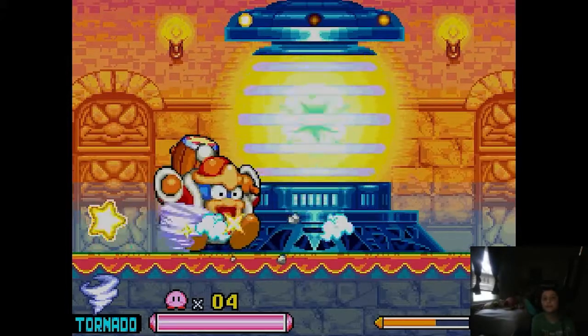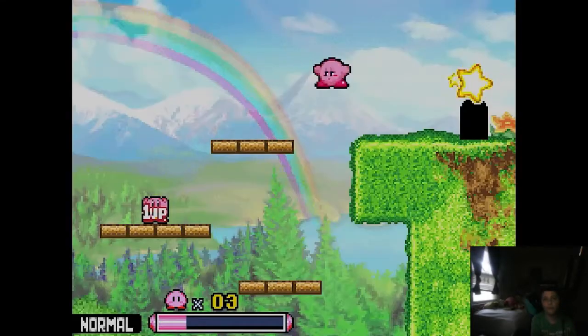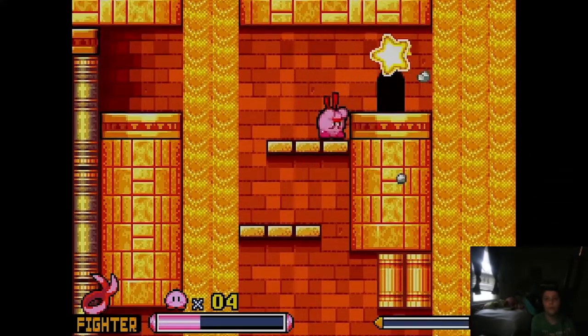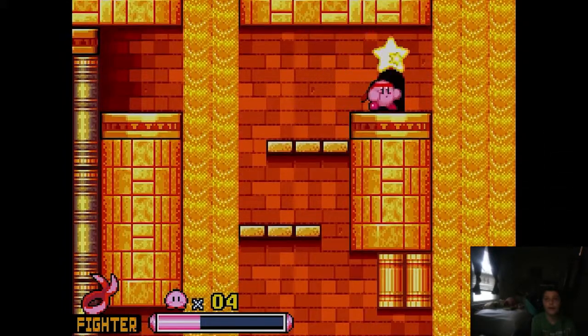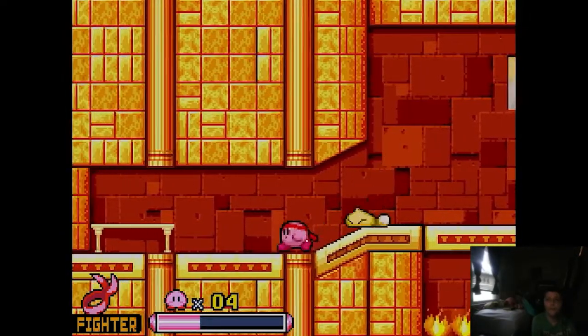Our rules today are as straightforward as ever. We are looking to reach the end of Kirby Squeak Squad without jumping or hovering. To avoid utilizing those moves, we'll be repurposing the attacks from our copy abilities as jump replacements. Before we can do that, we of course need to acquire a copy ability - so let's see how that goes.